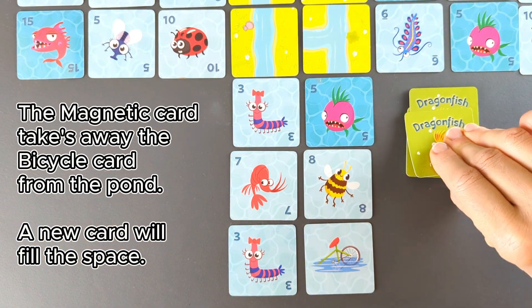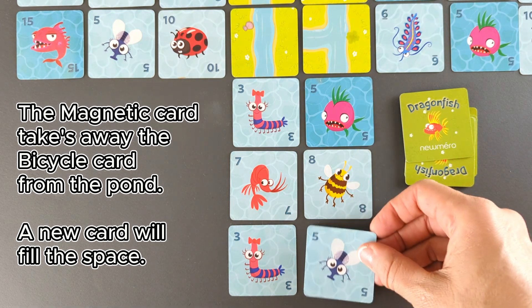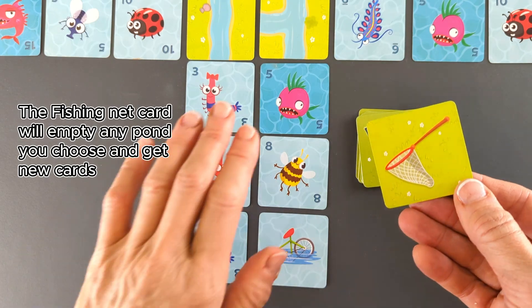The magnetic card takes away the bicycle card from the pond, and a new card will fill the space. The fishing net card will empty any pond you choose and get new cards.